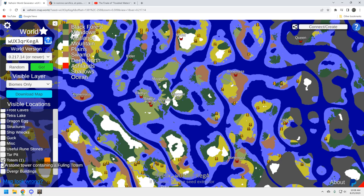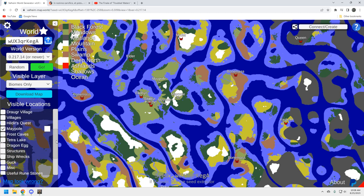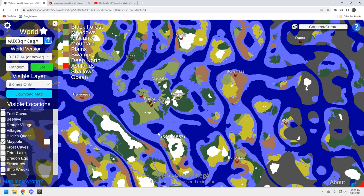Quickly looking at tar pits — this little island right here is a great little farm spot for tar if you want that roofing aesthetic.